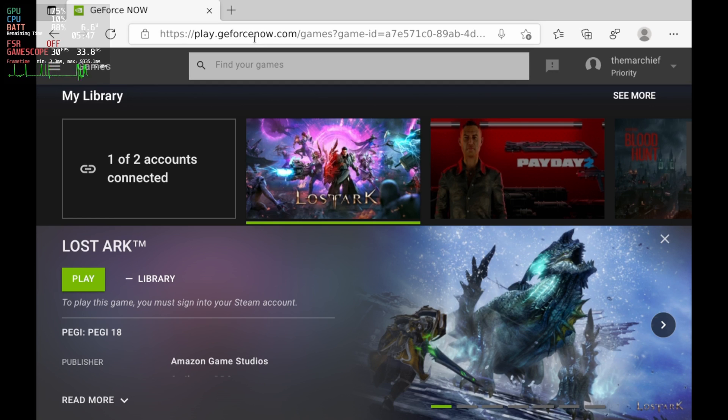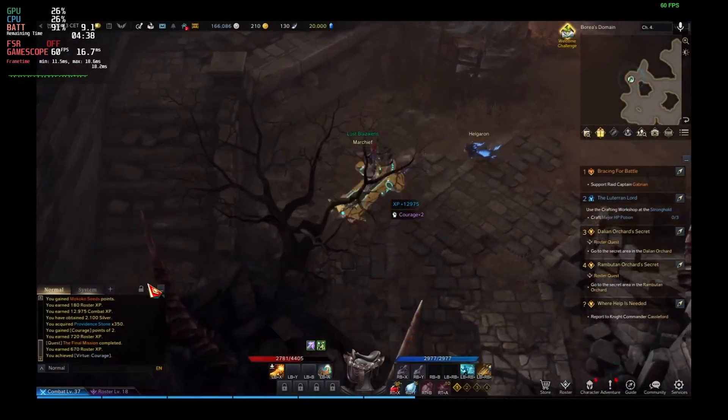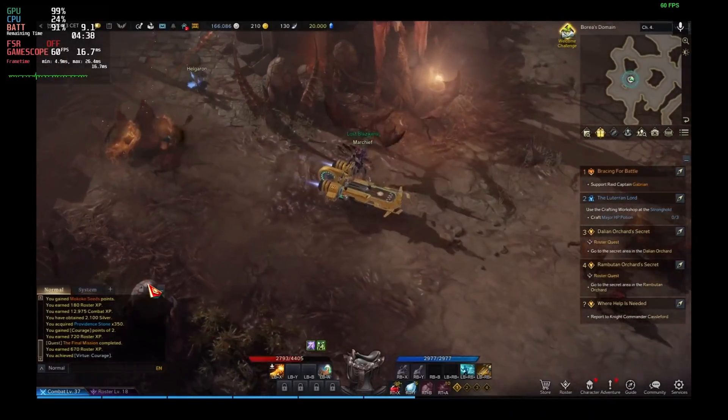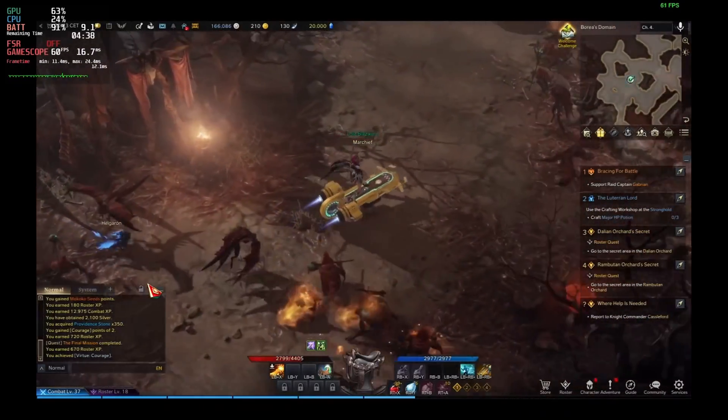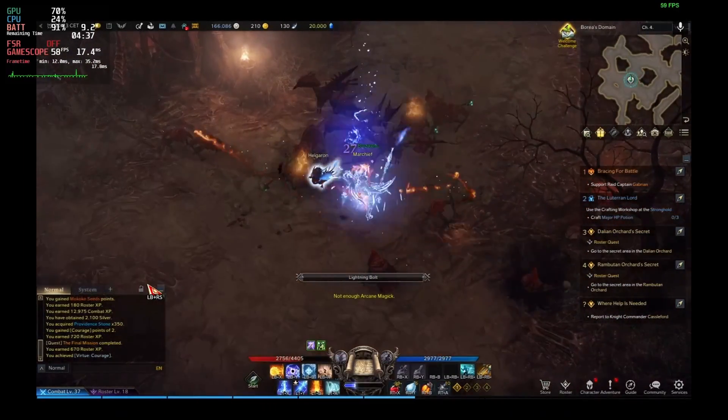You just run Edge once you've done those fixes and go to play.geforcenow.com. I'm using the priority tier here, which is £9 a month or $10, but there is a free tier — you can play for one-hour sessions at a time, though there may be queues. You can try it completely free once you've set your browser up. As you'll notice, because of that Edge fix, I'm using the Steam Deck controller here with no issues in game mode — 60 frames per second, looking absolutely fantastic with no input latency.